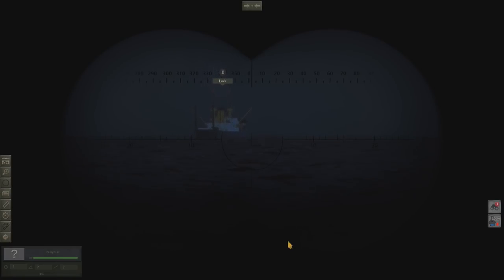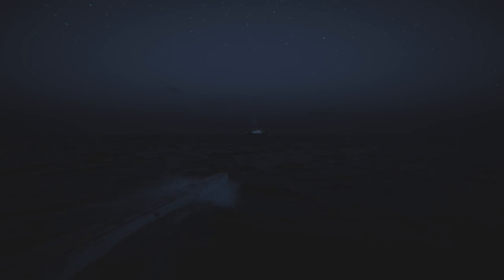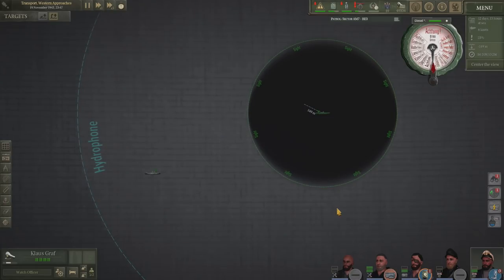We'll do a quick ammo check on the deck gun and see if we can finish her off that way. We were moving ourselves into position to attack with the deck gun. Unfortunately, after an inventory check, we only had starshell munitions to fire, which are basically big flares to light up an area. So no actual high explosive or armor piercing shells to fire at the target.